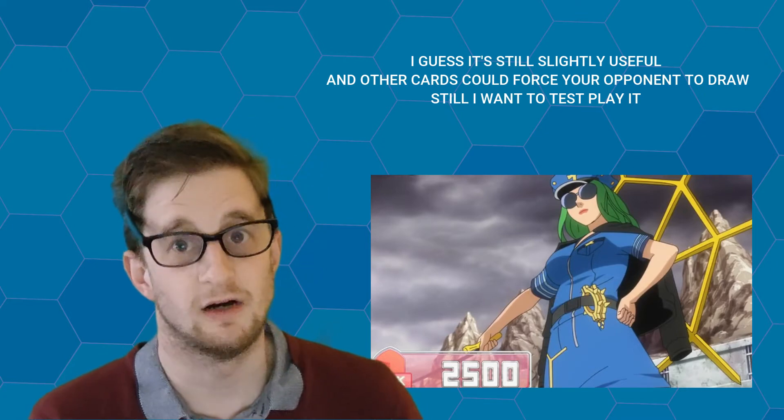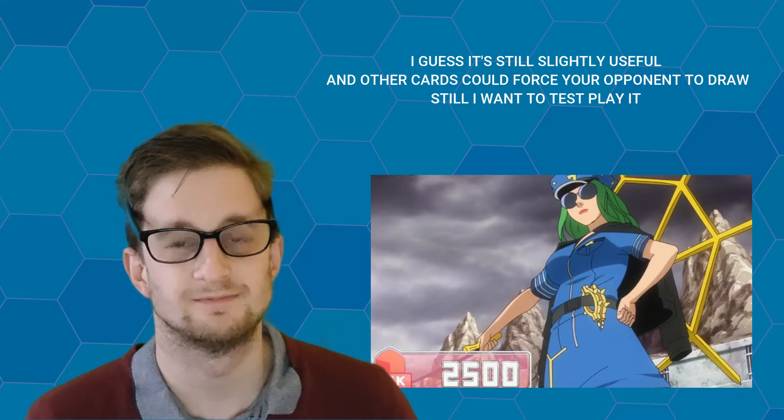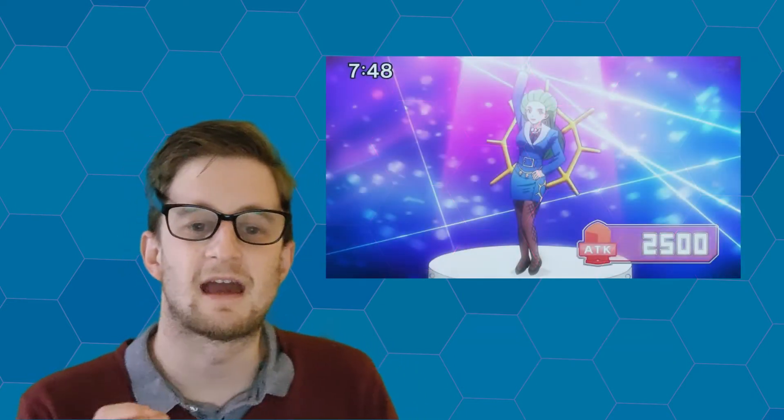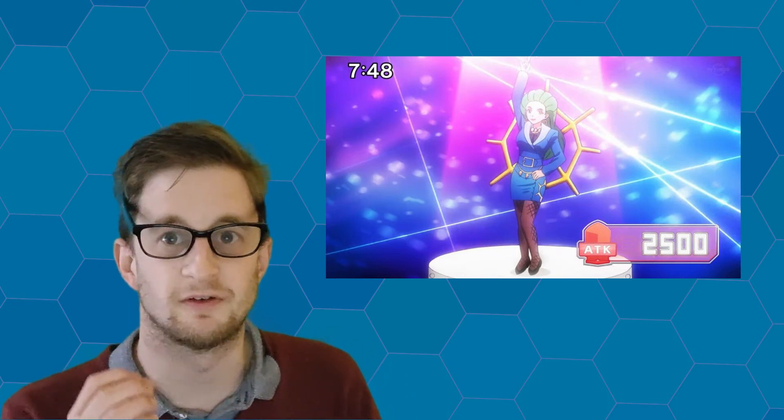At the same time, I love its design — I think it's an awesome card, so I'm putting it in second place. In first place on this list, we have Dian Kito the Gold Digging Master, or in the English version, Dian Kito the Boogie Master. This card was the first Dian Kito monster revealed for Yu-Gi-Oh! 7s, and I remember going crazy seeing it. It was awesome to see a legacy card like Dian Kito the Cure Master get a support card like this, turning into a monster and getting a design upgrade. Seeing this card in the anime for the first time made me fall in love with it even more.